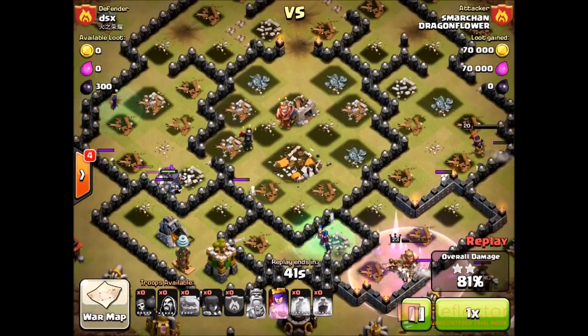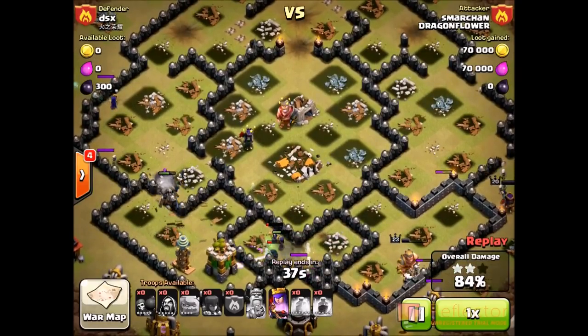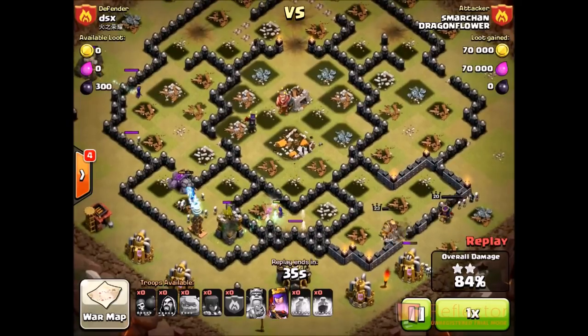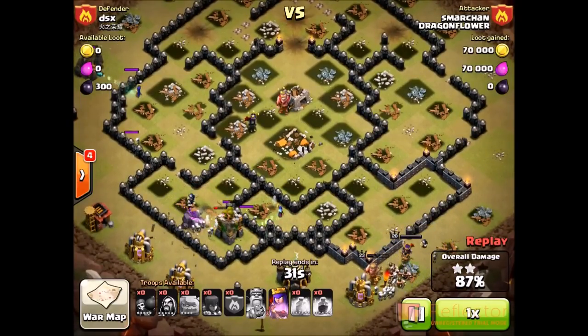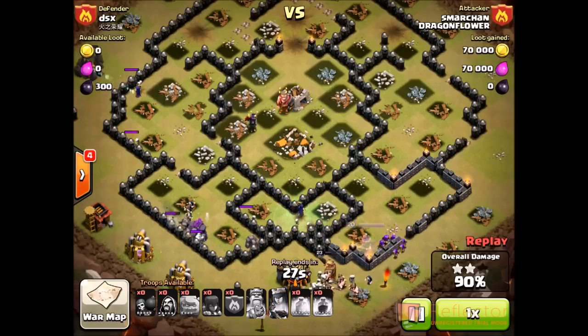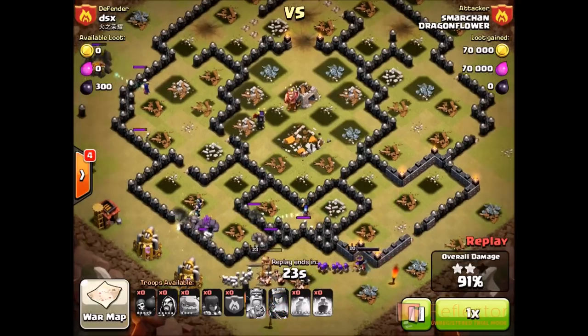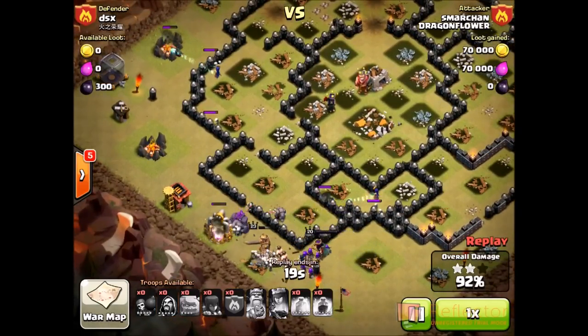There are only about two defenses left and a whole bunch of golems and a few witches left too. His queen is at full health, so he pretty much has his attack down. His king is just about to go down but it's not gonna get to him because the golems are just gonna soak the hits. It's just clean-up work. He activates his queen's ability to help speed things up. There's a giant horde of skeletons, barbarians, archers, and everything just going around to clean things up. That about wraps this attack up.